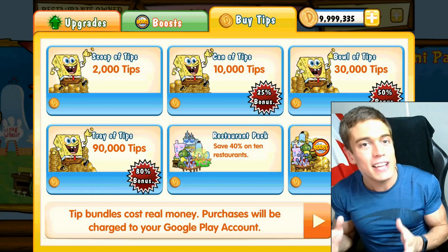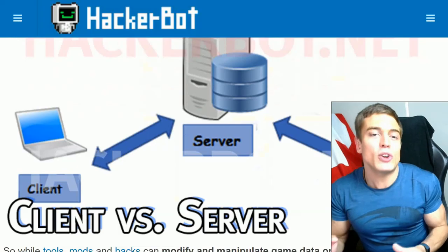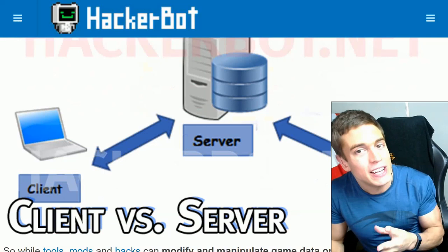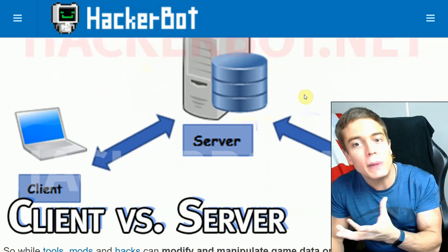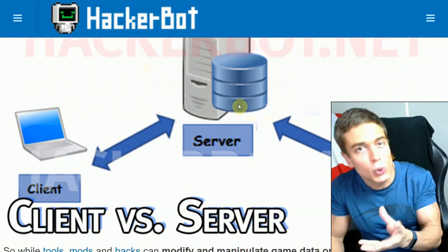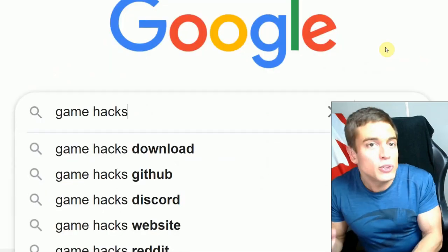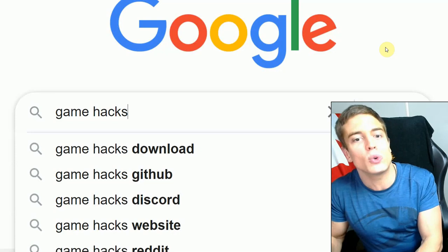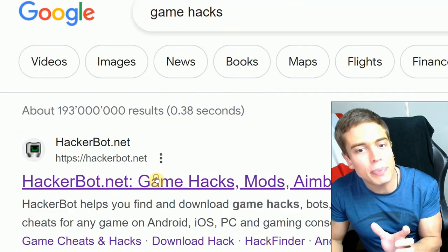I'm using a device without a root. As always, this method is only going to work on offline games. If you're trying to cheat in a game that requires the internet to work, purchases will be validated by the online servers, which makes it impossible for tools like these to work. If you're trying to cheat in an online game, just Google Game Hacks or HackerBot — visit HackerBot.net.